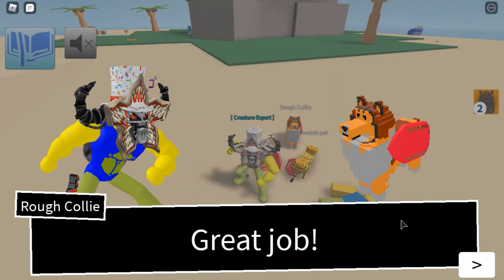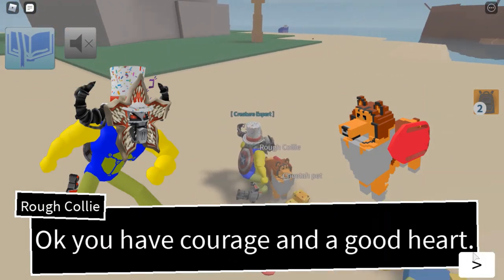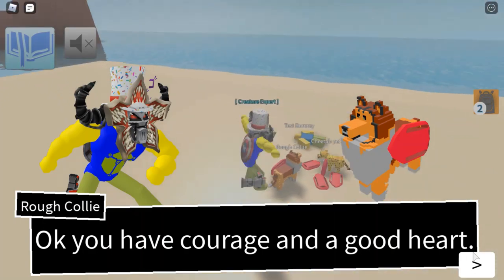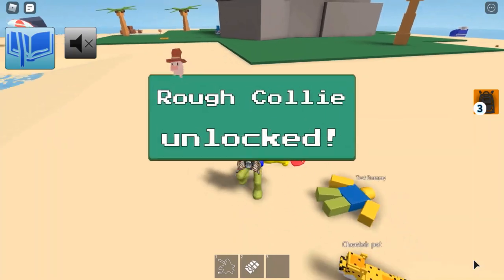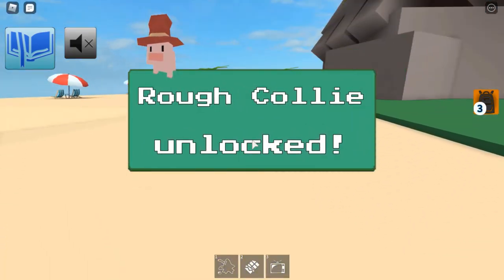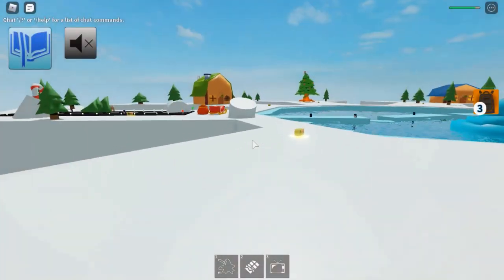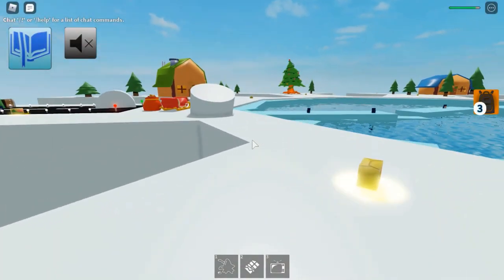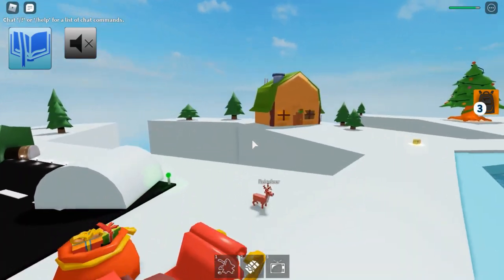Great job. So if you need help, if you want to learn how to do CPR, search on YouTube. The Rogue Collie was unlocked. We're once again at Polar Ridge Zone, and you can unlock another dog here by completing one of their mini-games.